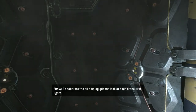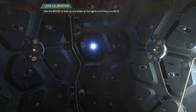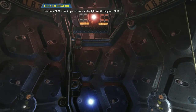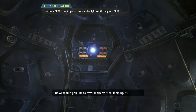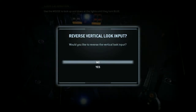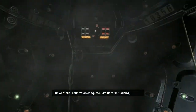To calibrate the AR display, please look at each of the red lights. Would you like to reverse the vertical look input? Visual calibration complete. Simulator initializing.